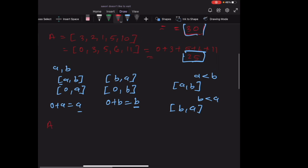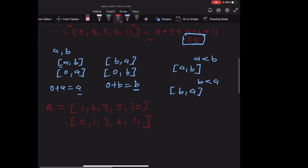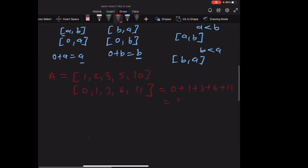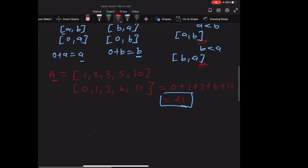For our example, sorting A gives [1, 2, 3, 5, 10]. The waiting times are 0, 1, 3, 6, and 11 respectively. The sum of waiting times is 0 + 1 + 3 + 6 + 11 = 21, which is better than our previous answer of 25. After sorting this array we have improved our answer, confirming that sorting A is always optimal.